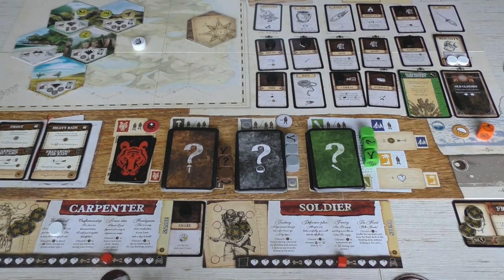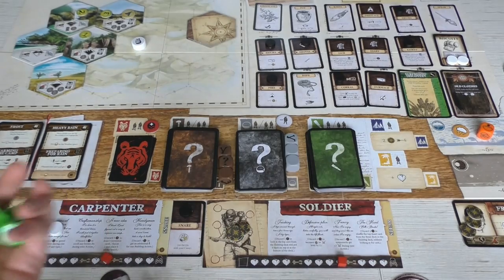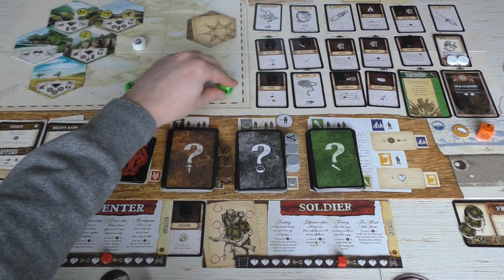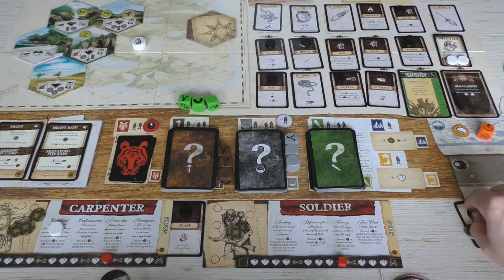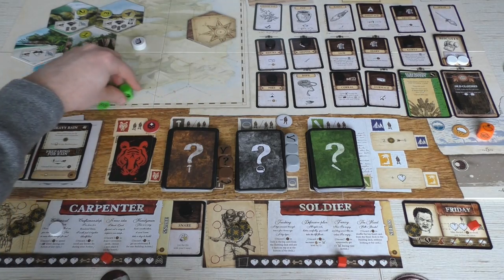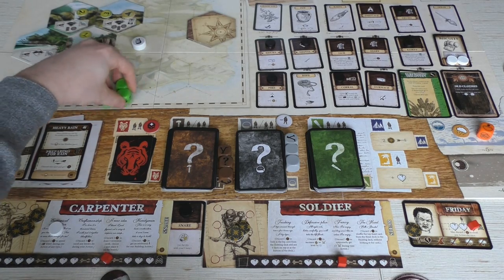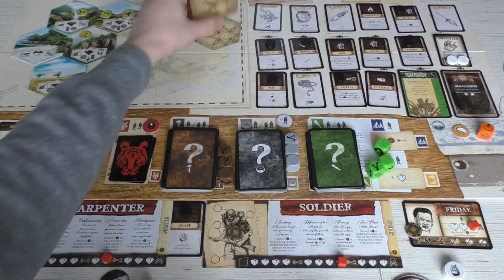Next is Friday, who is going to explore. He has to roll the dice because he's going alone. He is a success but gets a wound. He's going to spend two of his determination tokens to reroll the wound — if he fails, he dies. He succeeded! He went on a kamikaze mission but he succeeded. Let's see what he found.